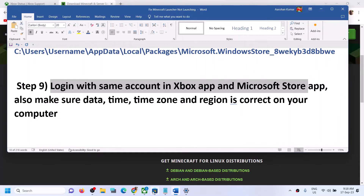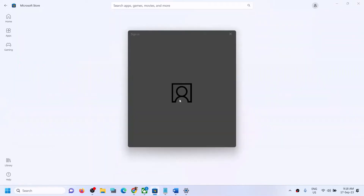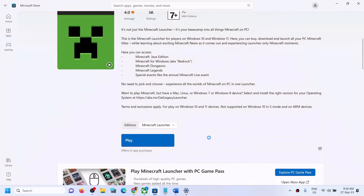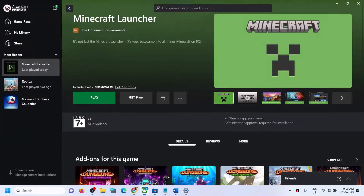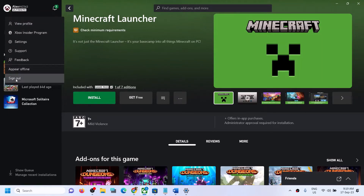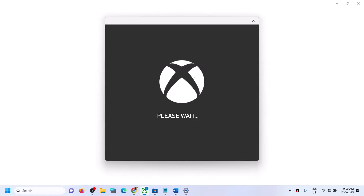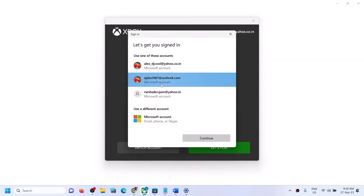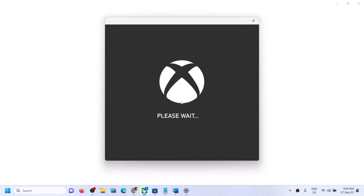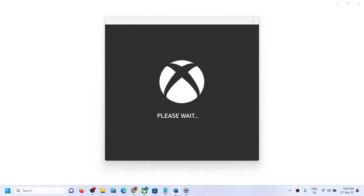If still facing the problem, make sure you are logged in with the same account on both Microsoft Store and Xbox app. Open Microsoft Store, click your profile icon, sign out, then sign back in with the correct account that has Minecraft Launcher. Then open Xbox app, click on the profile icon, sign out, and sign back in with the same account. Make sure both apps use the same account, then launch Minecraft Launcher.